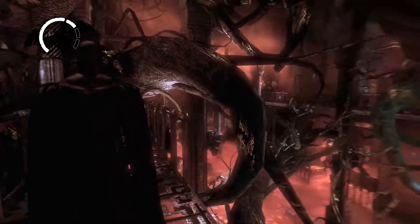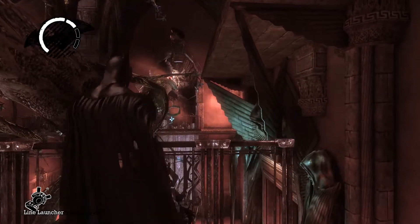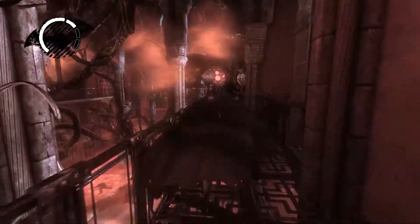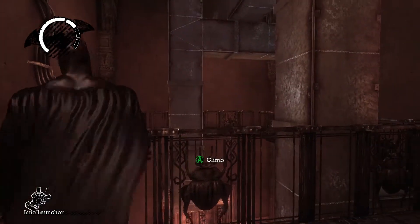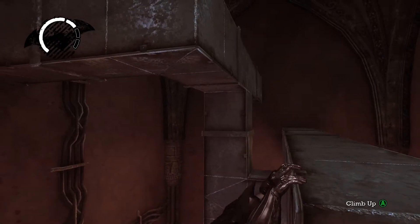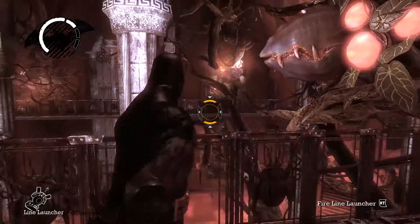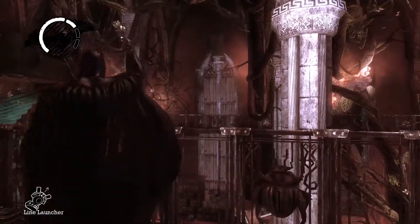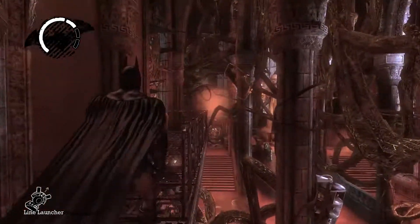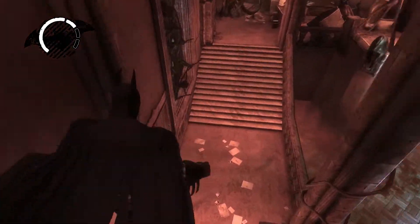We can make use of our newly obtained line launcher ability — obtained just in time, I might add — which will allow us to go from side to side in each of the rooms. A big part of getting through this area is just finding a good place to grapple from point A to point B. Do be a little bit careful, because if you clip onto one of the plants in between the two walkways, you'll fall down into the poisonous gas pit below, which results in a minor inconvenience where you have to redo it.